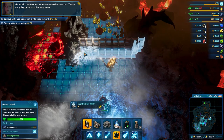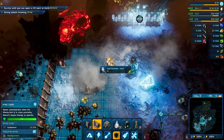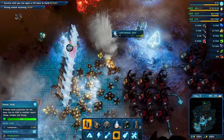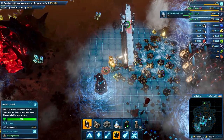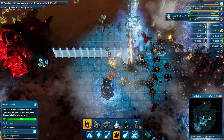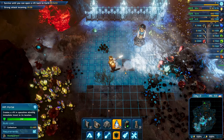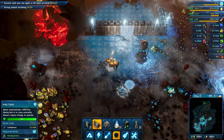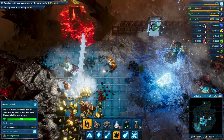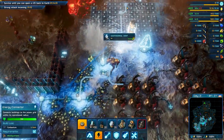We should reinforce our defenses as much as we can, try to get more defense to prepare for the strong attack. The idea is to have like four corners — the most extreme locations of our base protected — because since they are coming from the edge they will go for the closest building.